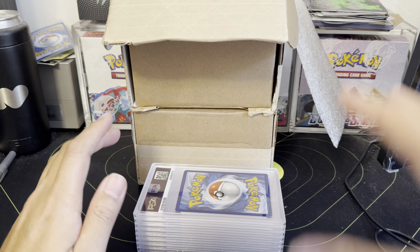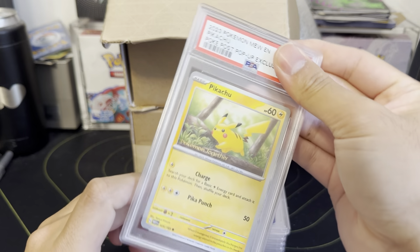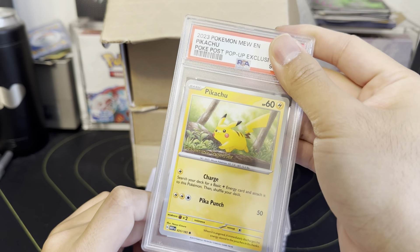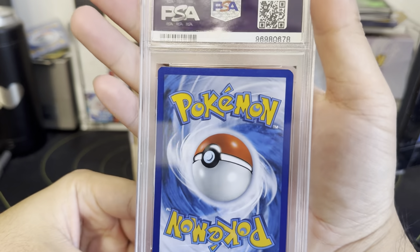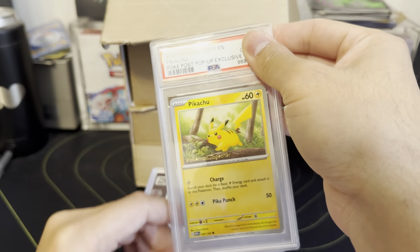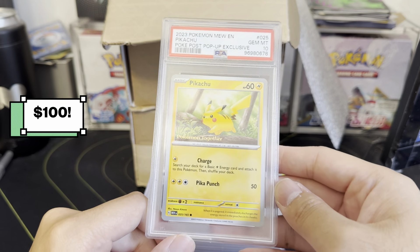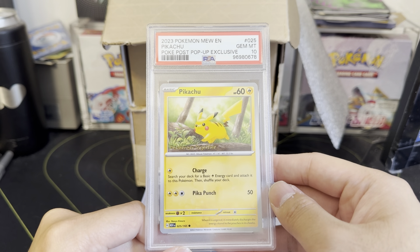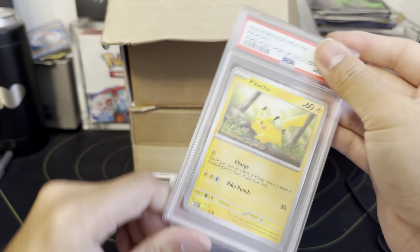Two eights — I should be happy we are getting more tens than anything else, but it's hard when you're sending in non-holo cards. Pokemon Together pop-up exclusive Pikachu — you kind of want the 10 on this one. Gem Mint 10 — okay good! At least we got one Gem Mint 10 Pikachu; that will do really well in the market.